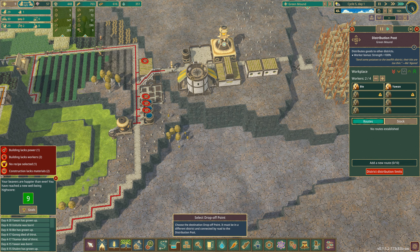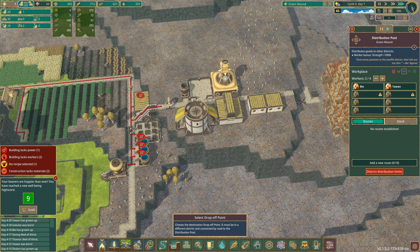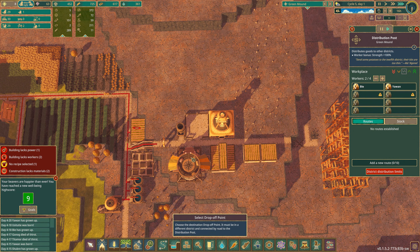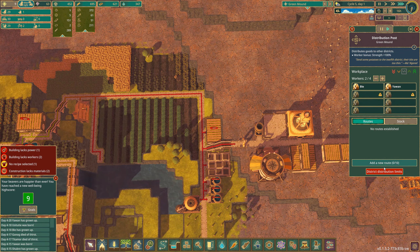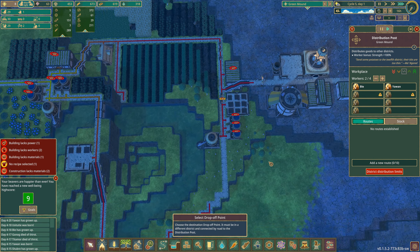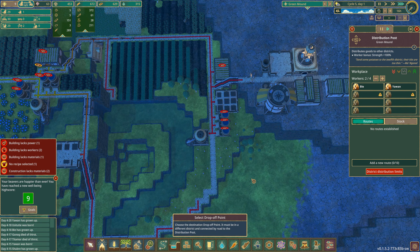How do I establish a route then? Add new route — here, here, here, here. How do I add a new route? Add new route — choose the destination drop-off point. It must be in a different district connected by a road to the distribution post.